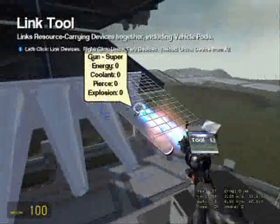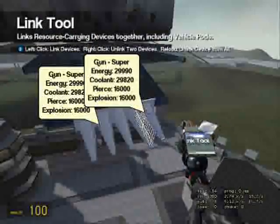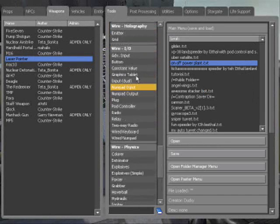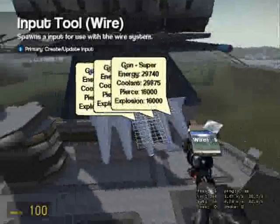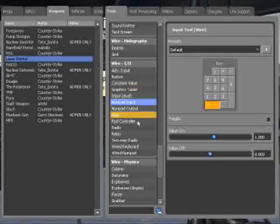Link them like normal and link them to that so they all have what they need. Now go to tools, wire input and output, numpad input with your firing number.